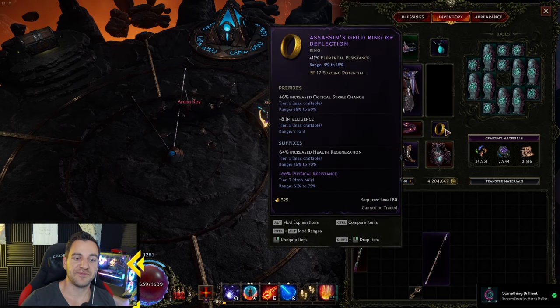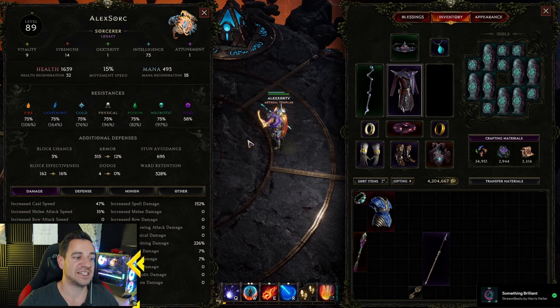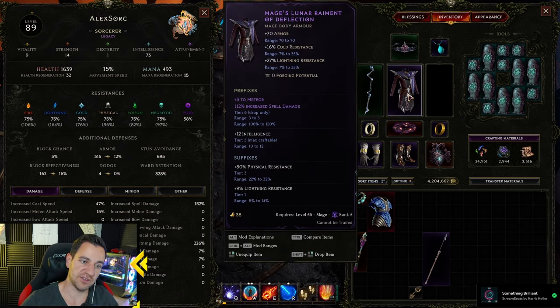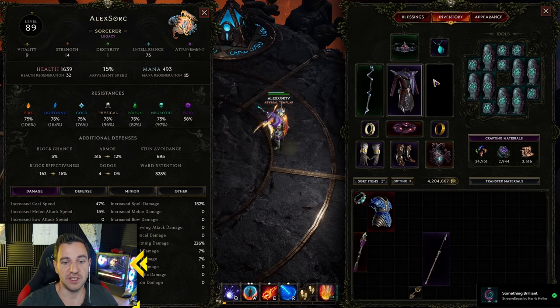So go for mana, intelligence, crit chance, and of course uncapped resistances — with the sorcerer even more than with anyone else, because he eats a lot of hits. This was because I was trying it with this one, which gives you increased mana regen per 3 uncapped lightning resistance, but it's not that good actually. I kind of like this — it's also a cheaper build — but if you have this you can also run this, if you get a slam like this with plus 3 to meteor. Very simple.